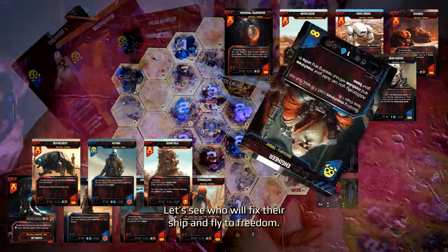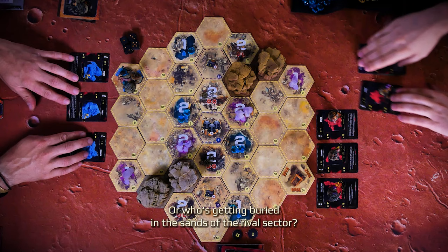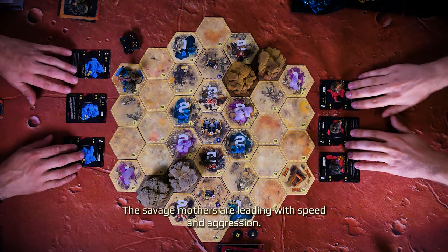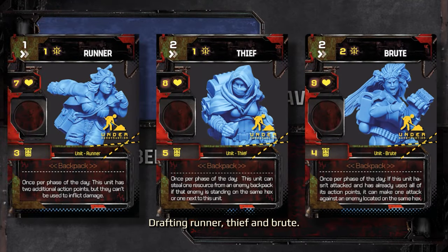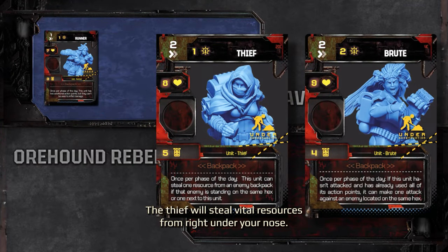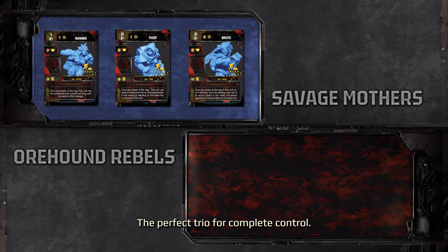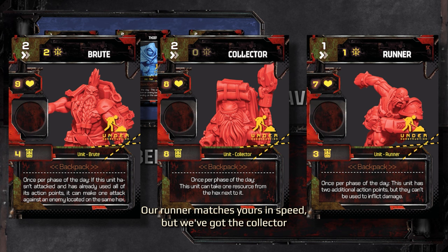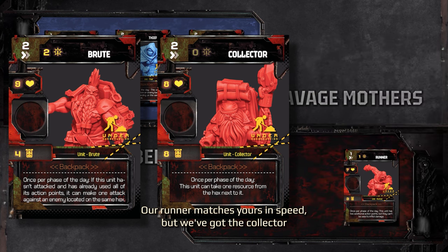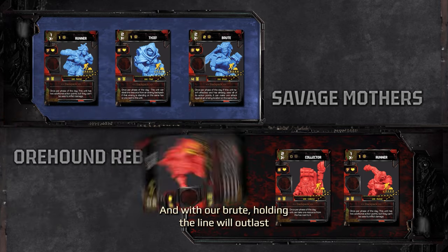The Rebels know how to adapt. Let's see who'll fix their ship and fly to freedom, or who's getting buried in the sands of the Rivals Sector. The Savage Mothers are leading with speed and aggression, drafting Runner, Thief and Brute. Our Runner will dominate the map, the Thief will steal vital resources from right under your nose, and the Brute will crush anything in its path — the perfect trio for complete control. We're locking in Runner, Collector and Brute. Our Runner matches yours in speed, but we've got the Collector for resource efficiency. And with our Brute holding the line, we'll outlast you in the long game.